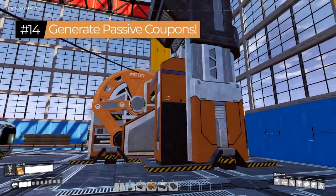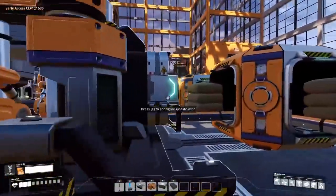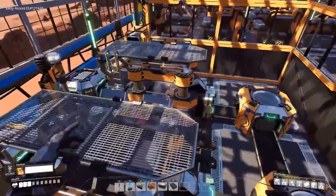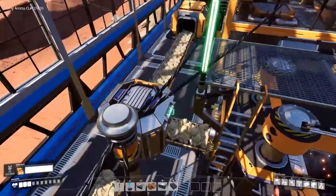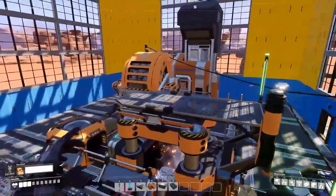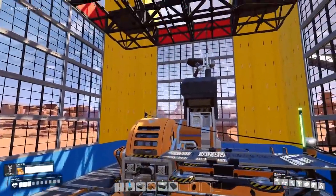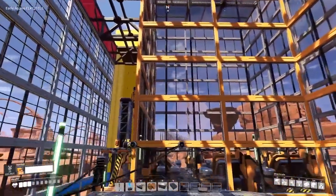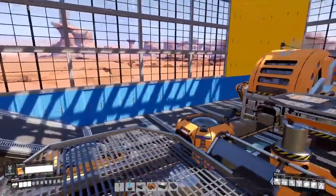Tip number fourteen: you can generate passive coupons for the Awesome Shop by hooking a miner — or a miner and a constructor — directly to an Awesome Sink on resource nodes you aren't currently using. You'll generate coupons passively while you expand elsewhere. I often set up miners to an Awesome Sink locally at locations I'm not expanding to yet, earning points while I work on other parts of my base.